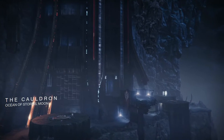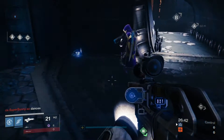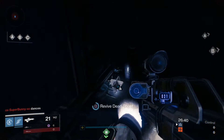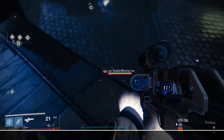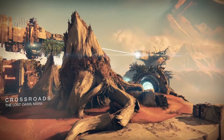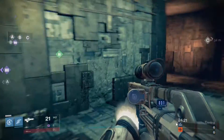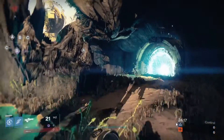For the next map, the Cauldron, the ghost is located on the lower part of the B objective. Our next map is Crossroads. Over on the B island on the right side near the portal, the ghost will be seated along the edge of the water.